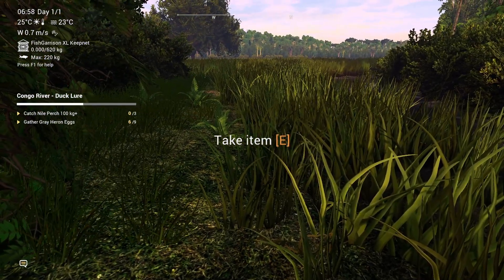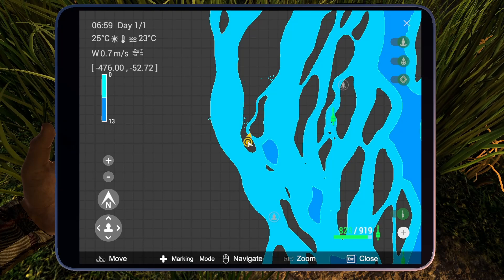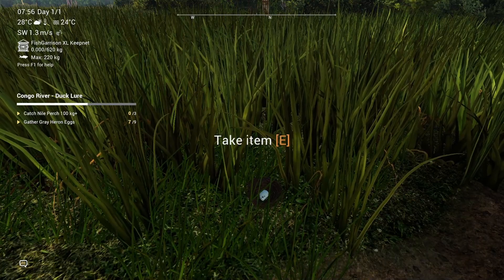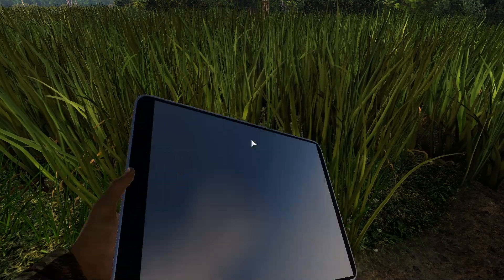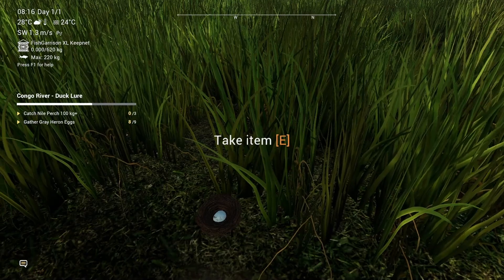The seventh egg — now we are getting away from the main river. It was over here, and here is the seventh egg. The position is minus 476, minus 52. Number eight took some time because it seems I missed something. I'm still at the same island, at minus 903, 378.